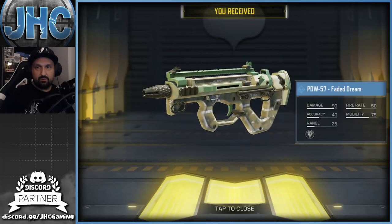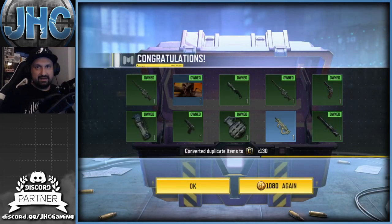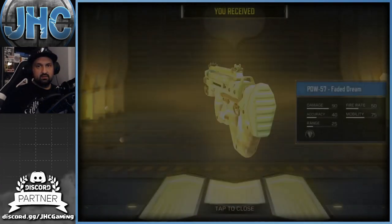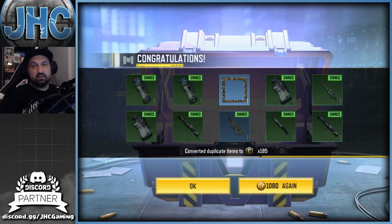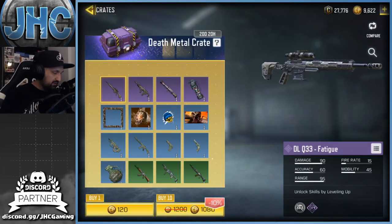10 more — we got the PDW! Nice, I like that one — big fan of the PDW, always liked that weapon. Let's go 10 more and that should be it. Got a duplicate rare. That's gonna be it — I could go forever trying to get that Type 25 but I don't think it's worth $100, and I got the DLQ, so let's go for some action.